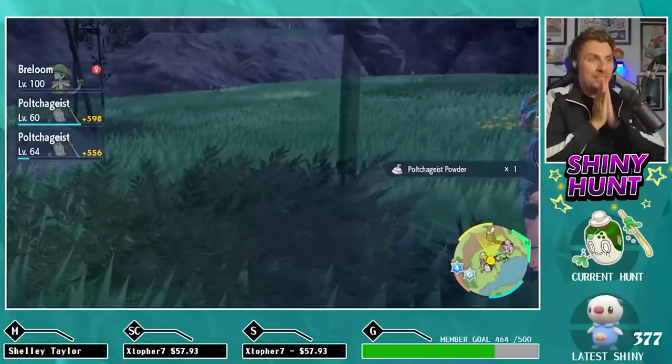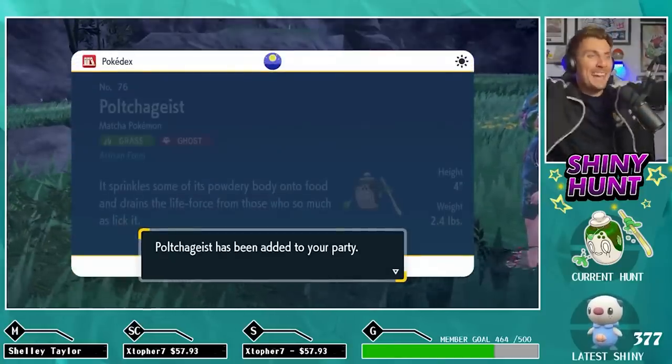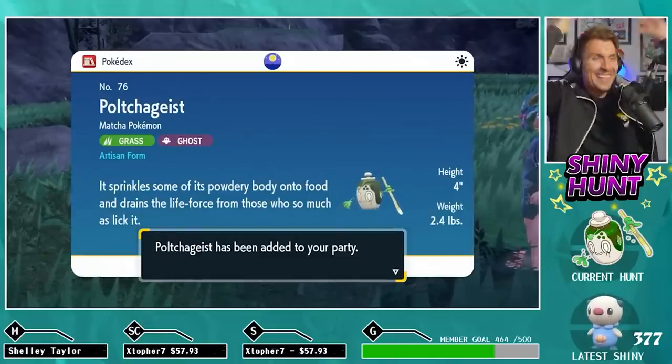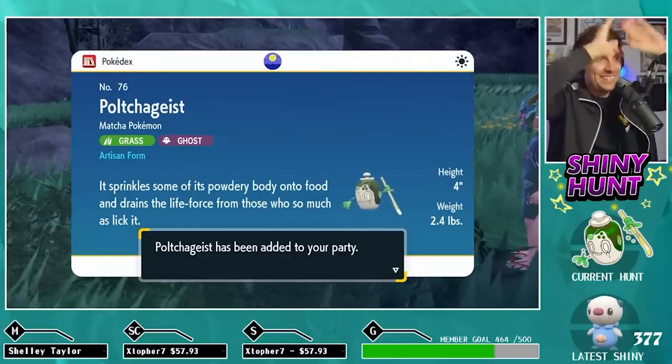Drop a save as soon as you identify that shiny Poltergeist, then go into the battle. Use whatever ball you want. Because of its Ghost type, False Swipe — being a Normal type move — can't be used on it, making it difficult to lower its HP. Just throw balls at it. As long as you've got the save there, you can reset your game if you fail it the first time. As you can see, it wasn't too difficult to get it in a Friend Ball on the stream.